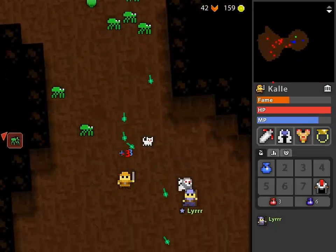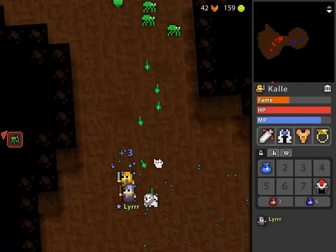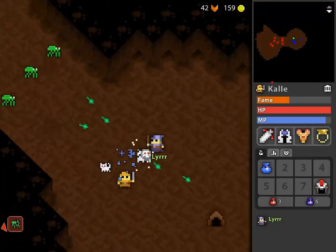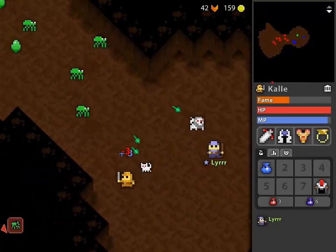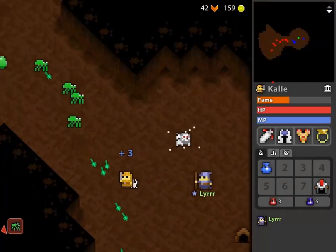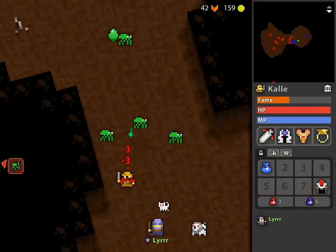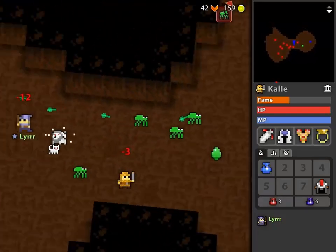Then there's savage, which charges the enemy at an interval. I assume that leveling up reduces the interval. You can see here on the video that the lion there is charging the enemies.